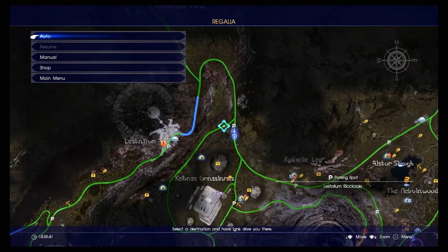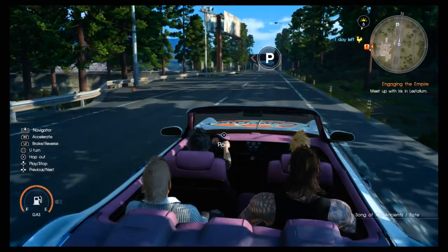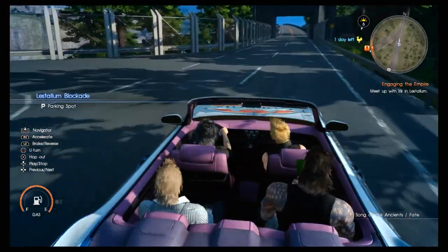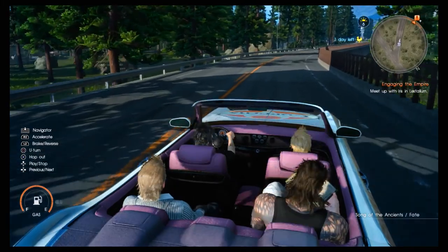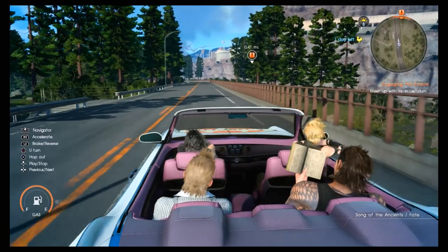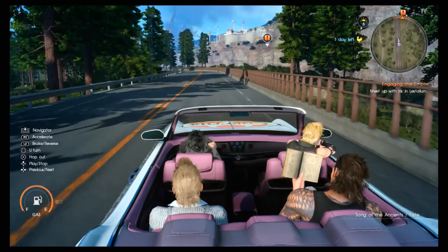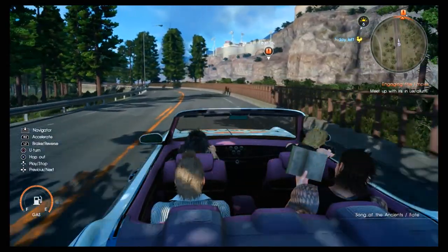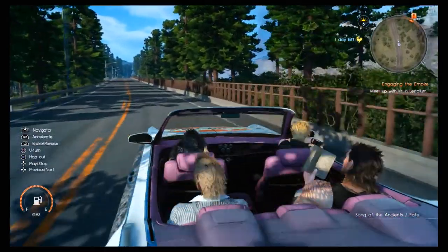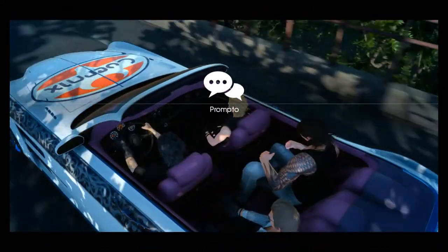I don't think we're going the wrong way. Yeah, we're going the right way. I guess we'll finish up in Lestallum — that should be the area where Gladio's sister is. That's where the old hotel group was originally. I should notice we haven't slept there at all — that gives a lot of experience boost, although I'm not sure about the pricing. So much for the chocobos — it was fun while it lasted, but now we've got the Regalia back.